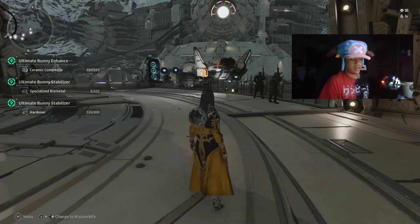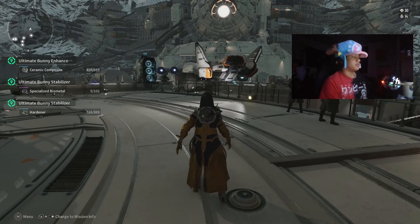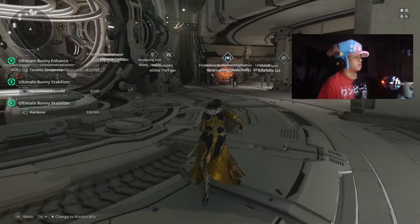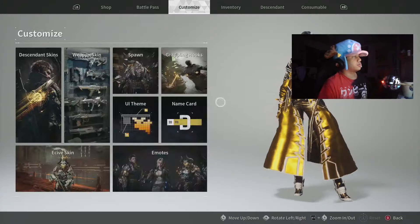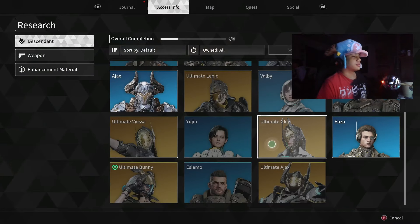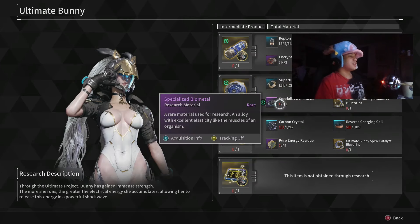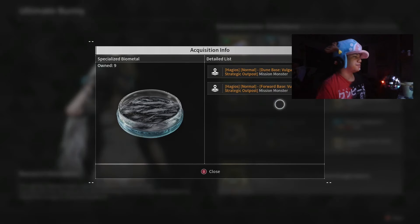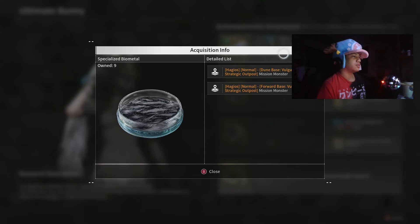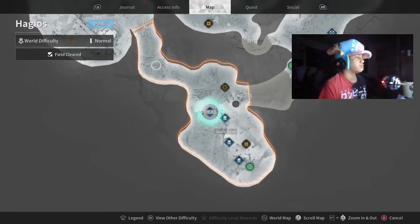Let's get right into it. Let's say you want Ultimate Bunny, which I do — trying to get these parts. We need Specialized Biometal. What you need to do is come over to the Access Info, go to Descendant, and come down to Ultimate Bunny. We can look at Specialized Biometal there, and you can get it at the Hagios Normal Doom Base. The flag is Strategic Outpost.